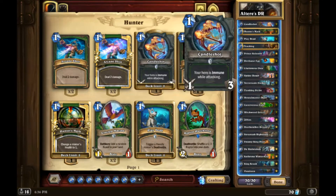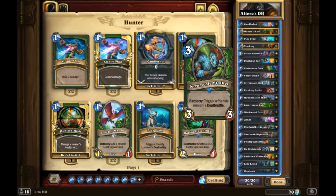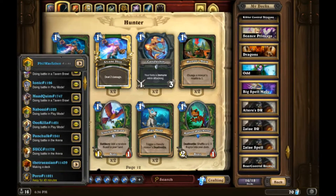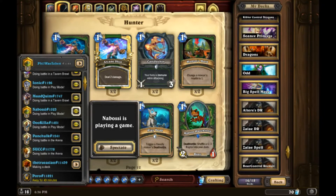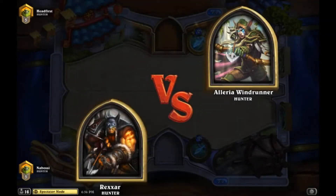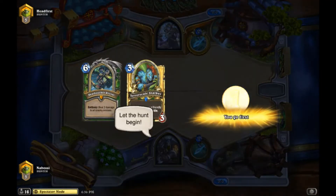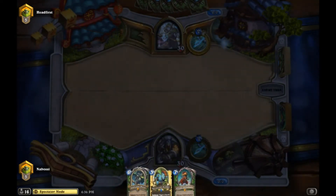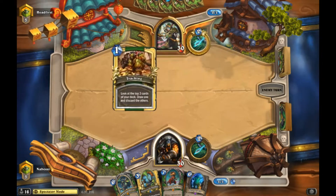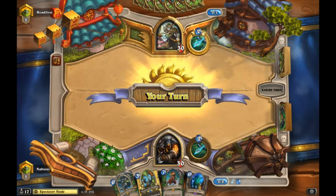This will be really interesting to try because we get to test out Undertaker and see how he feels. For the mulligan: Deathstalker Rexxar is real good because it's value. I have a Terror Scale, Play Dead, and Deathstalker. I'd probably get rid of Play Dead, keep the Terror Scale, and keep the Deathstalker. Play Dead can combo late game with Cubes, so it's better to keep Terror Scale in the early game. We found an Egg - that makes our hand so much better.